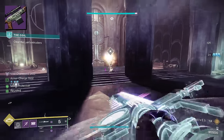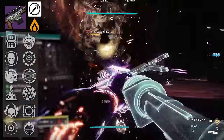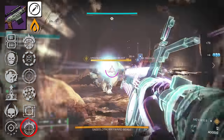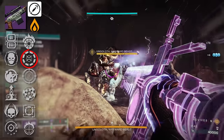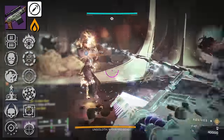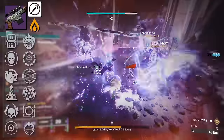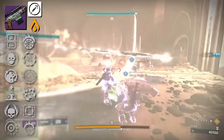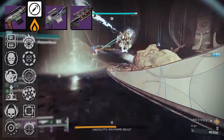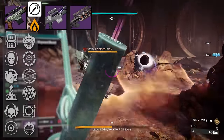Next we have Last Foray, an Aggressive Frame Solar Sniper Rifle with Incandescent. I actually have not used this — it's got Envious Assassin, Focus Fury, Cascade Point, and Incandescent. Nothing here screams good in PvP. For PvE it has some potential — when I look at PvE solar snipers outside of Azumi, I really don't have anything. Maybe Aikolos? There's a void here to be filled, and maybe Last Foray can do that.